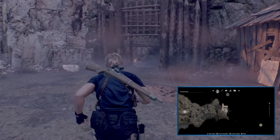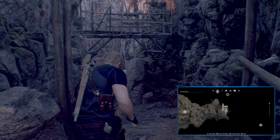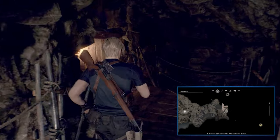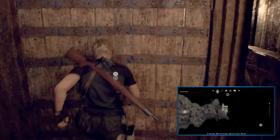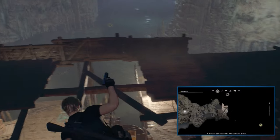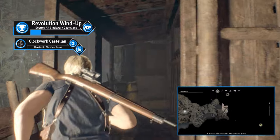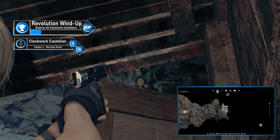Chapter 3's Castellan isn't hard to find. You'll pass through a quarry as part of the linear path to the lake, then end up in a safe Merchant area. Head forward and drop down the ladder to the lower level. Turn right, then quickly turn left and follow the path to the end. Look up and shoot the third Castellan on the crates.